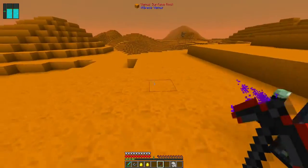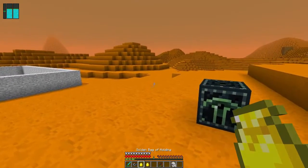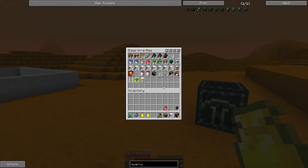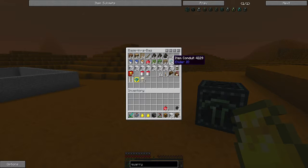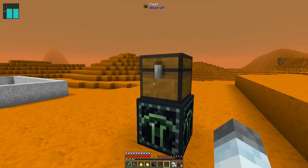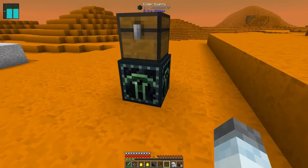We need a couple barrels, a chest, a coal generator — all of the things. So the top is the output slot, just like the Buildcraft Quarry. Output slot. We're going to need power.